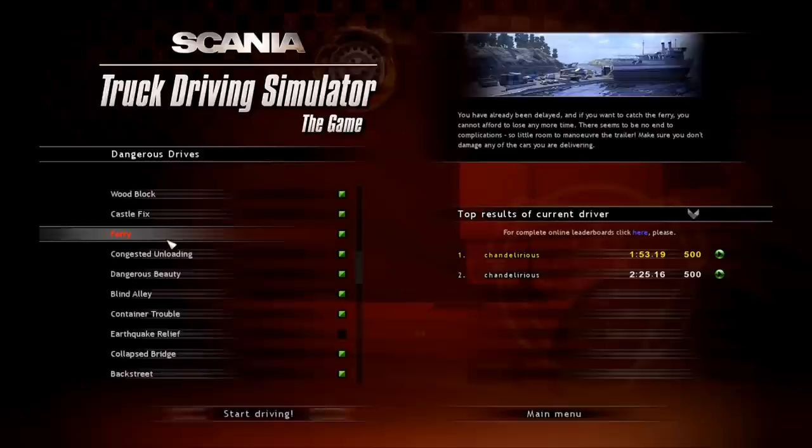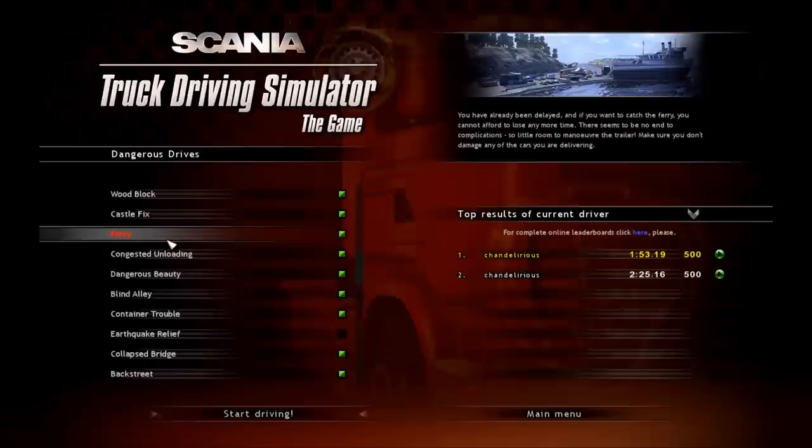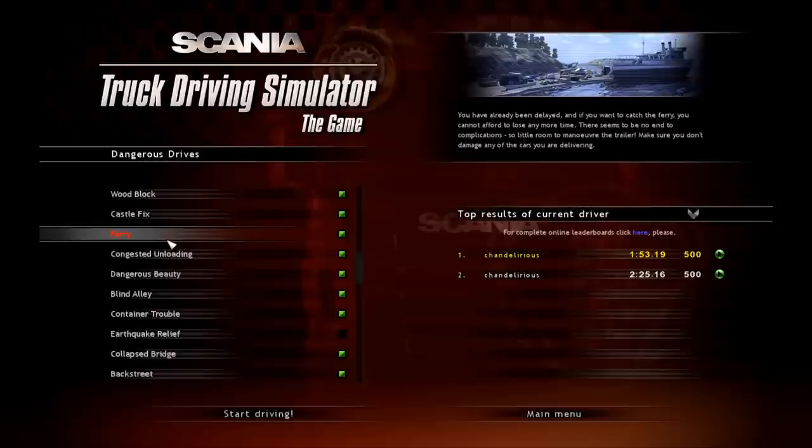Hey everyone, it's Chandelierius with another Scania Truck Driving Simulator: The Game Dangerous Drive video tutorial. We're up to Dangerous Drive number 9, which is simply entitled Ferry. I've already completed this Dangerous Drive challenge, so what you're watching is a replay of the completed challenge. I managed to complete it using just the internal camera and without hitting any obstacles — that gave me a score of 500 points.